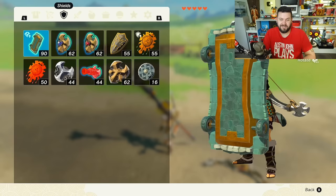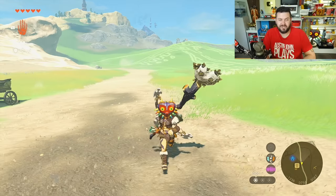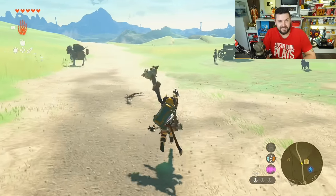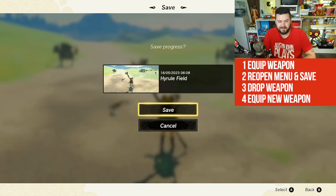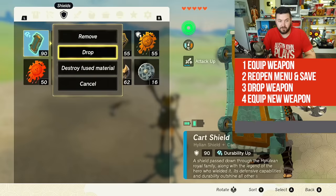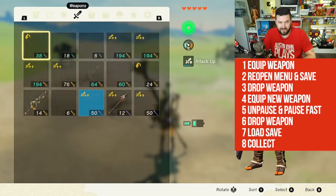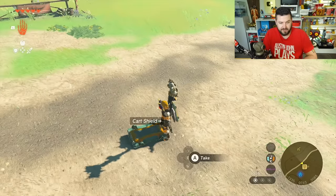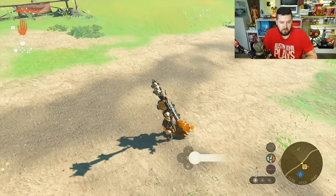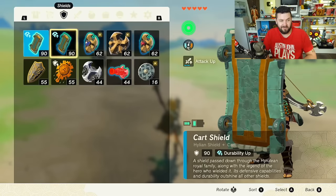I put a cart on my shield so I can skateboard everywhere — so does that mean we'll have multiple Hylian Shield carts? I'm going to try this out. I have it equipped, save the game, drop the Hylian Shield, equip another one, pause, drop that one, load from our save. Once we come back in, there is a brand new Hylian Shield cart.